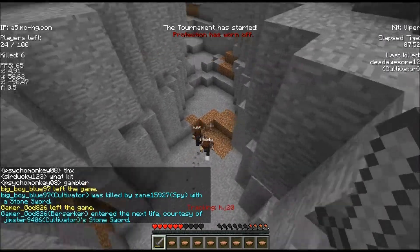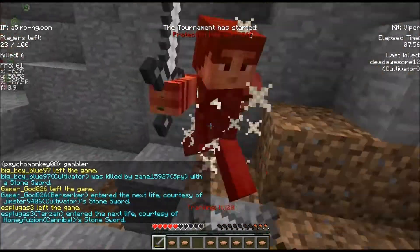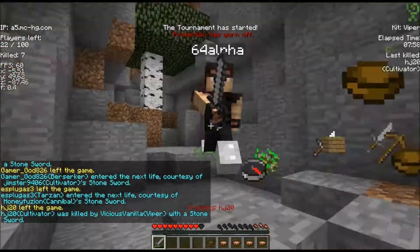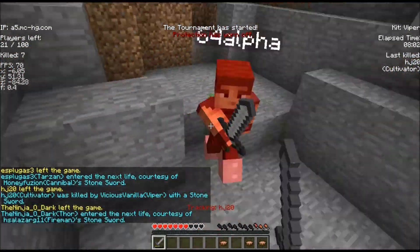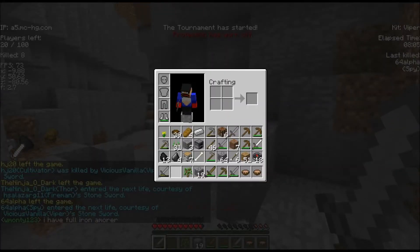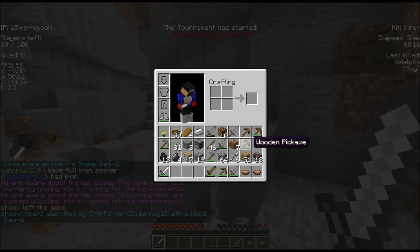Next is Necro. Skeletons and zombies are killed in one hit. Creepers are killed in 3 hits regardless of weapon, meaning you can kill a creeper with your fist in 3 hits. That could be very helpful.